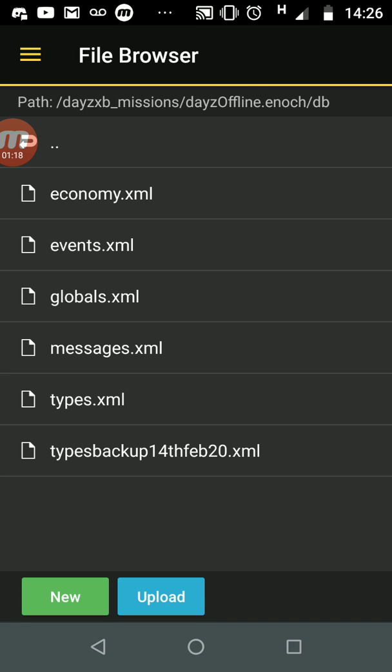The file we're interested in is types.xml. This is the file that controls all of the respawning of items on your server — how many there are. However, the very first thing we need to do is back this up. It's a little bit complicated but it's very, very important. If you don't back up the file, do not fiddle with it.